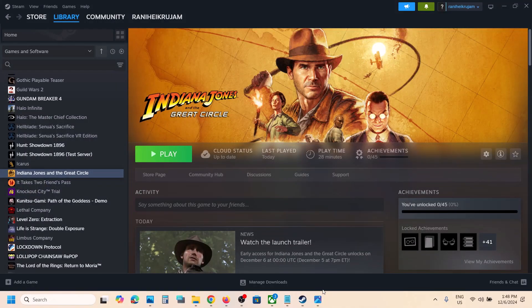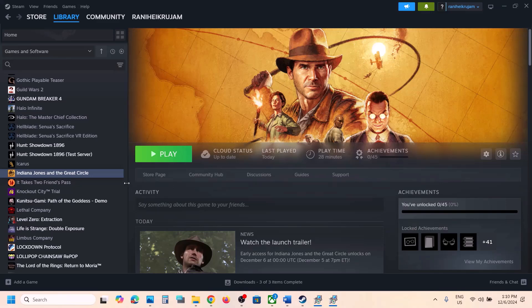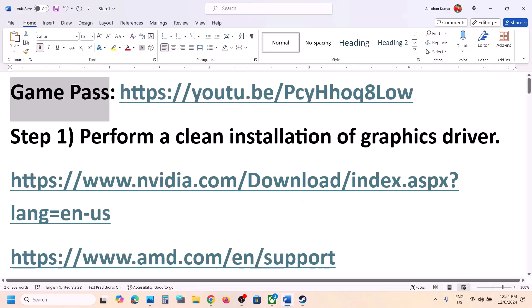Hello guys, welcome to my channel. Today in this video I'm going to show you how to fix this render setup error. So if you're receiving this error with the game, please follow the steps shown in this video. First of all, before performing any troubleshooting steps, click on Play and you will see 'Launch in Safe Mode'. You can just try launching in safe mode and check.